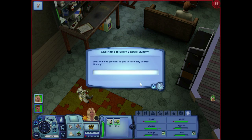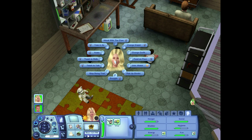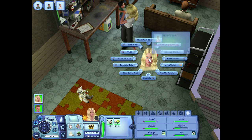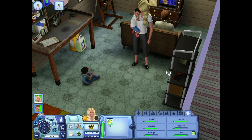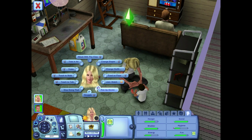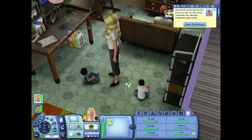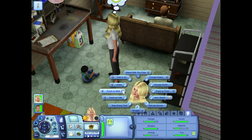We can name this scary bear that I got. We're going to name him Treble — like treble clef. Just go ahead and keep hanging out with these people. We can keep teaching him to talk — it was Dimitri, not Ronnie. Let's go ahead and teach him to talk. We taught him how to talk — now getting him not to talk, that's the problem.